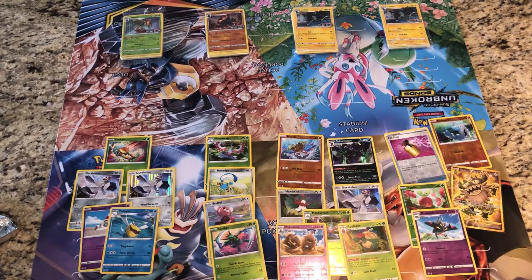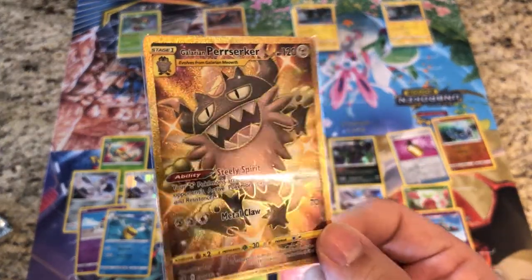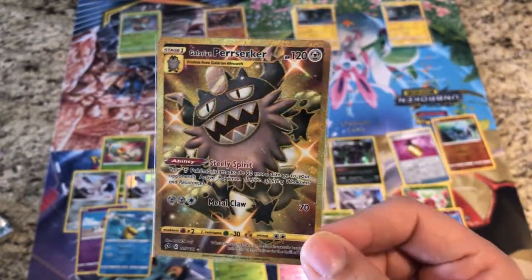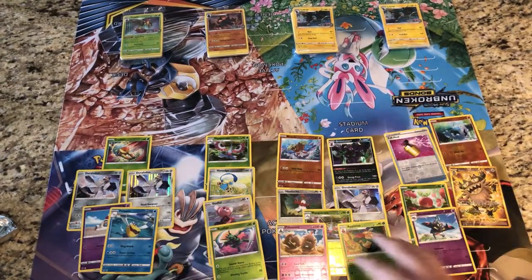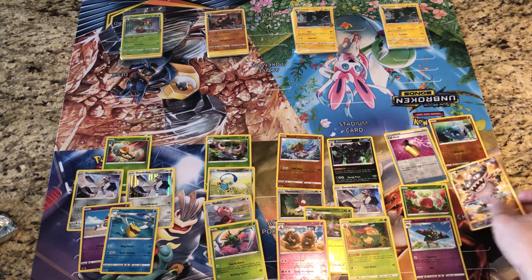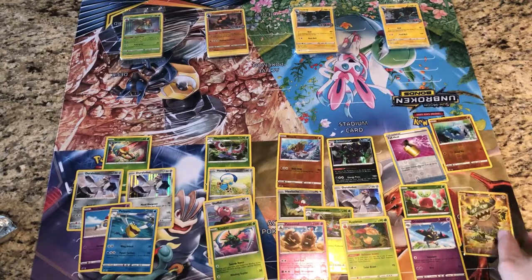Not the best of luck once again, but we did get that Galarian Perrserker Secret Rare — a beautiful card — and I won't complain about that. Awesome opening for that one Build and Battle kit. We got some holo rares, not many reverse holos, but that's the pull of the day — the Galarian Perrserker Secret Rare, full art. We also got three out of the four promo cards, so all in all not too bad.